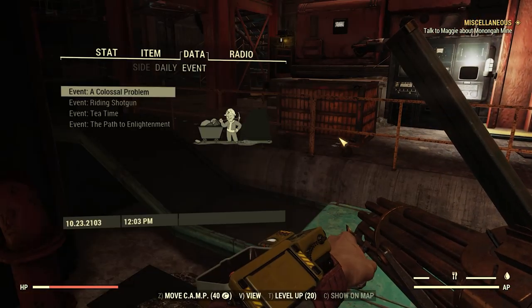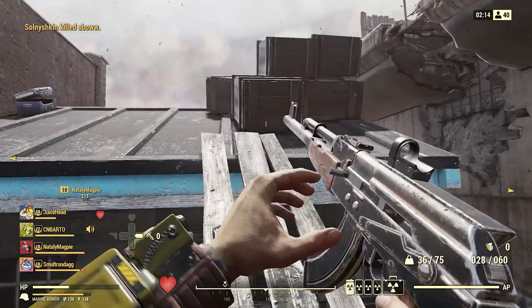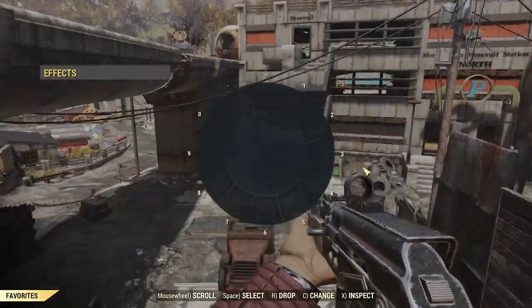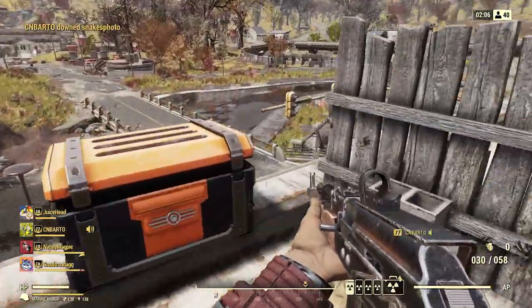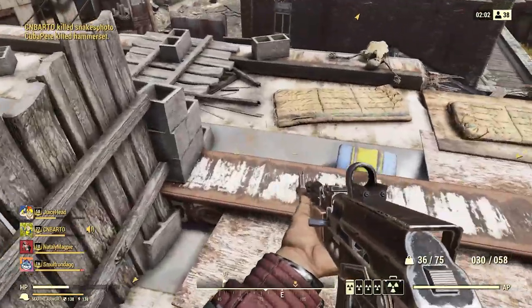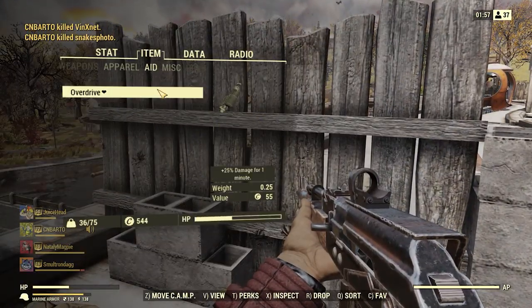While some of the challenge datamining was going on, people also found content around pets and Vault 96, currently labeled as 'do not use' and not fully implemented. There are challenges around petting a cat, feeding a cat, and building a doghouse. For Vault 96, challenges include killing mirelurks, rad ants, and rad toads. For Vault 96 missions, mission one will be called Creature Feature, while mission two will be called Gone Viral.